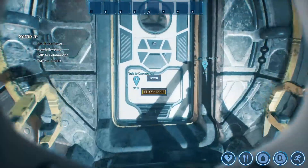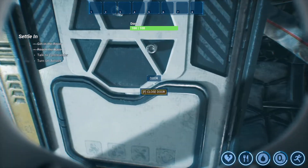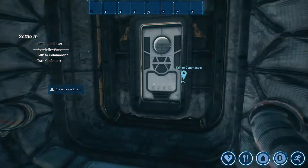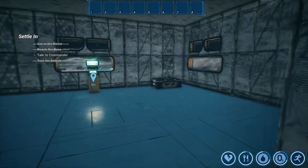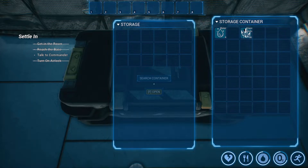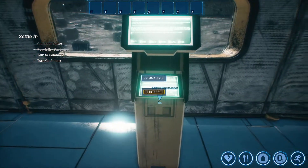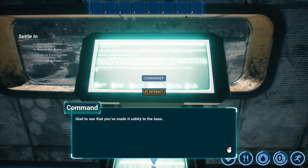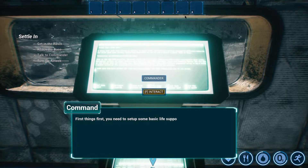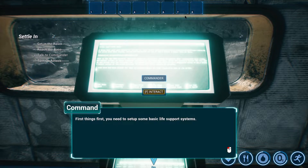It's a light — okay. Open door, closed door and lock. Storage! Oh it's got some water in it, and all my crystals as well. Let's talk to the commander. 'I see that you've made it safely to the base. Here is some food, water and oxygen, they should keep you going for a while. First things first, you need to set up some basic life support systems.' We picked some water up — that's all we got.